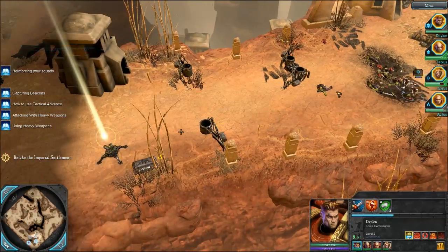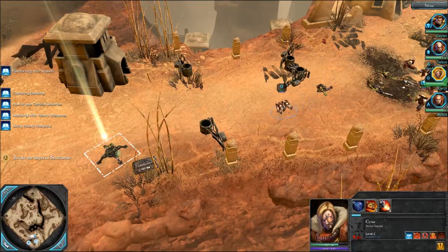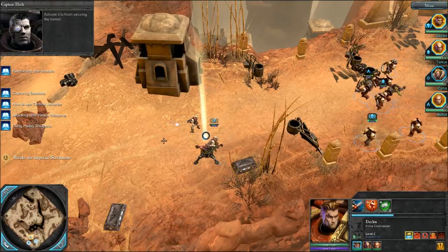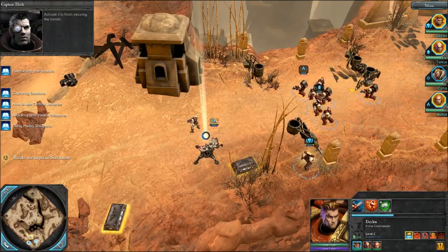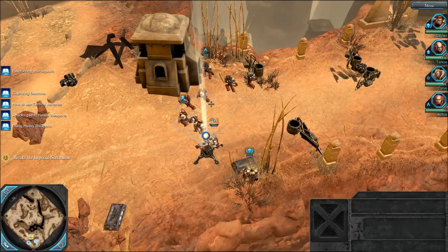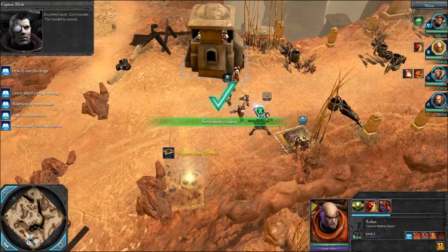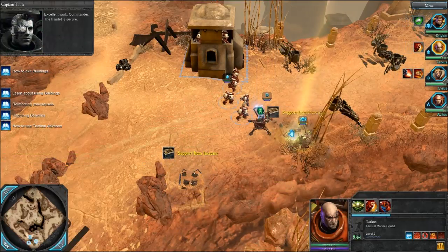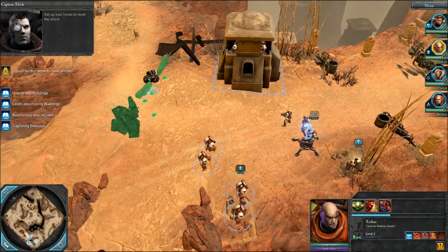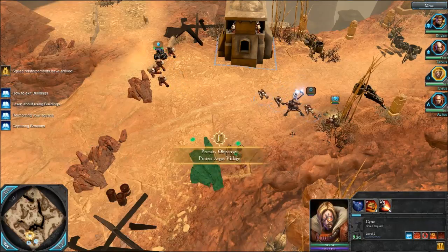And yeah, we'll just move on. Commander, there is a second relay beacon near your position. Activate it to finish securing the Hamlet. Okay. I remember doing these parts in the first Let's Play, so I know what I'm doing here. Excellent work, Commander. The Hamlet is secure. More Orcs are on the way, Commander. Set up your forces to repel the attack. This Hamlet must not fall again. Be vigilant.